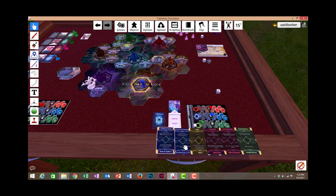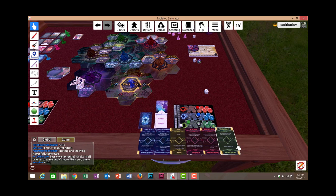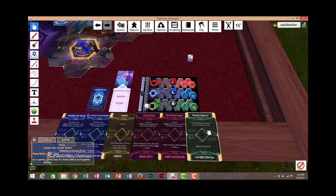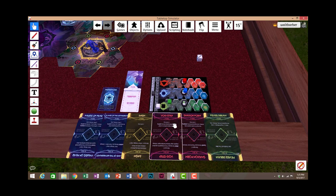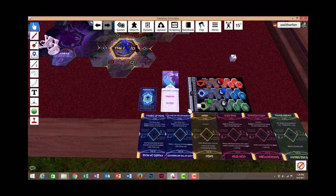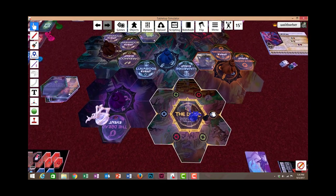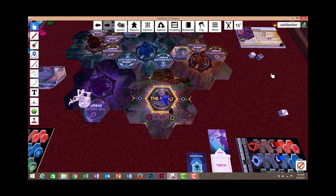As Persephone, we have a hand of six abilities: two main attacks, basically three movement abilities with a bit of damage output, and then Fever Dream, which generates fear, helps us do extra damage, and gains a little health — a really useful utility card. Now that we're set up as Persephone, we ended our turn there and gained our health. That means it's now Ophion's turn.